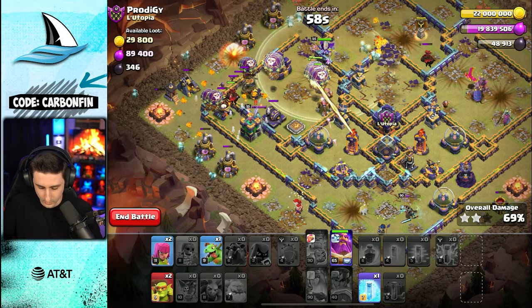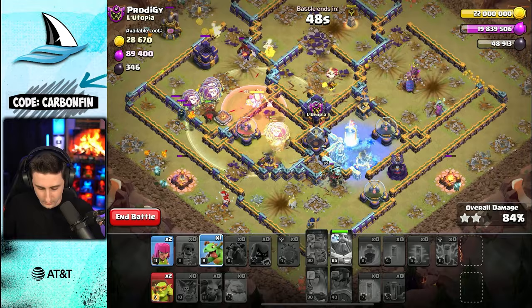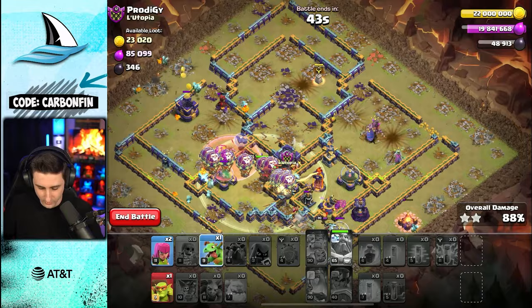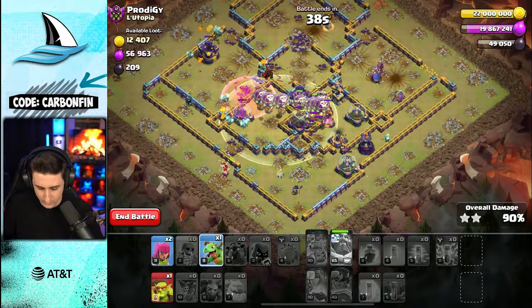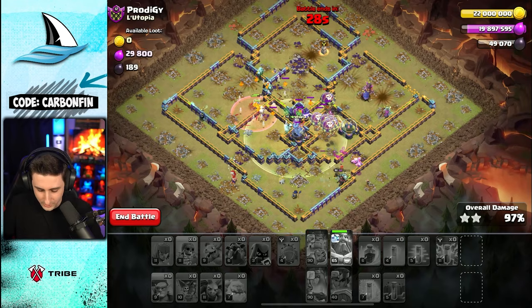We gotta pop the Warden ability — boom — attack. These balloons are going to have to make their way towards this Multi on the backside. Drop a Sneaky Goblin, baby dragon, some archers, minion will die — drop a baby dragon here, another sneaky goblin. Drop an archer — the Warden's helping out, balloons will help clean up. That sneaky actually worked really well on the storage and we got it.